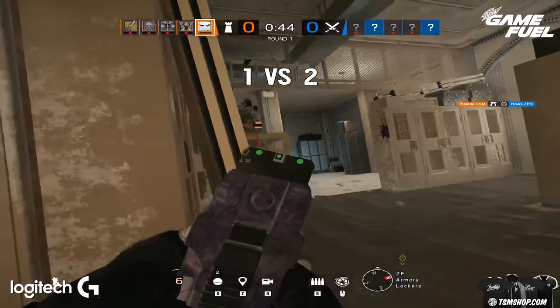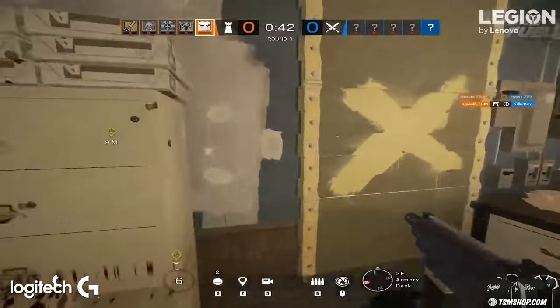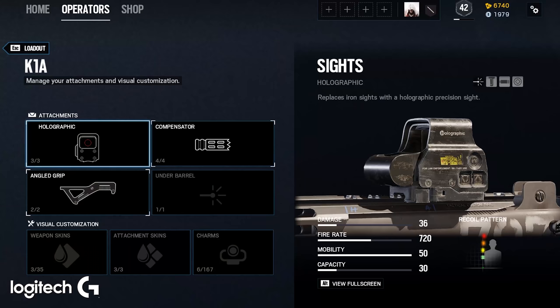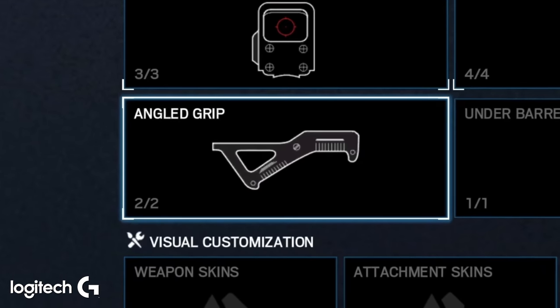When I need to, I can try to make a play on the flank right when they're about to execute, which kind of helps the guys in sight from losing the round. For Vigil's attachments, if you're not running angled grip, you're trolling. But other than that, it's kind of preference.